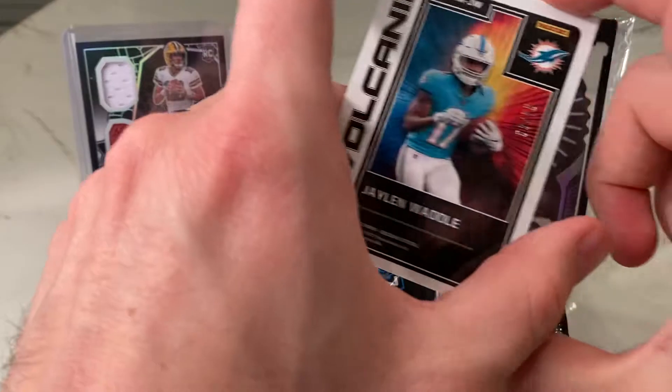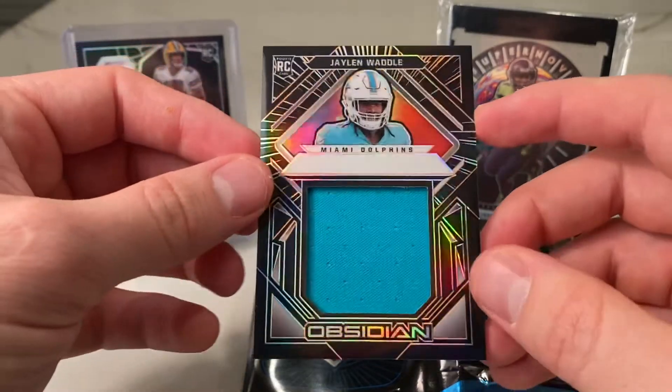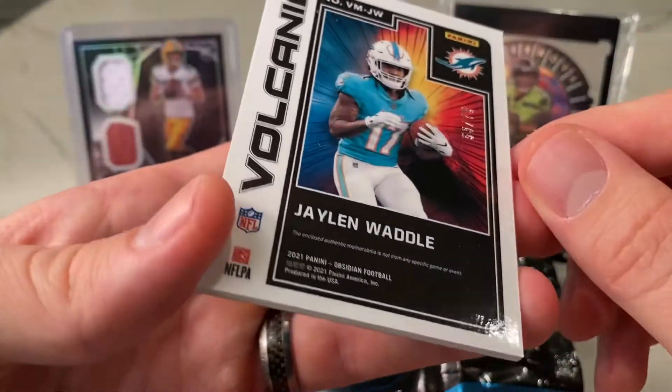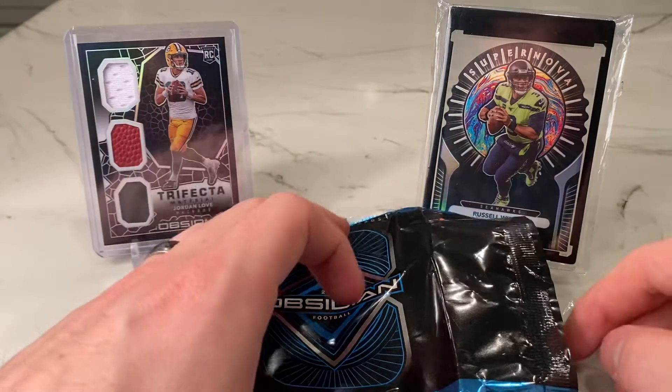Up next we have a Volcanic out of 75 — no patch card there, just a nice jersey card. Jalen Waddle out of 75. These trifecta materials are probably the coolest ones — you can get some chunky patches in here.